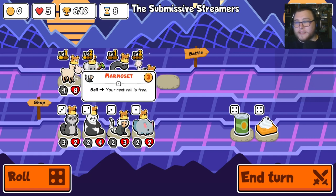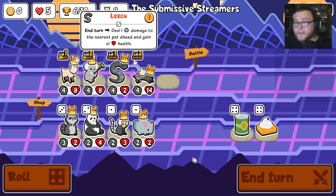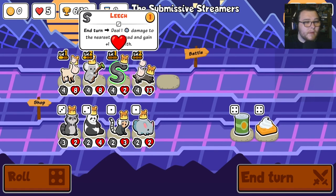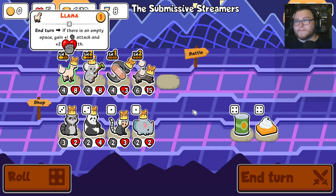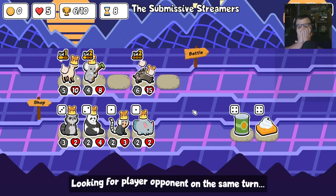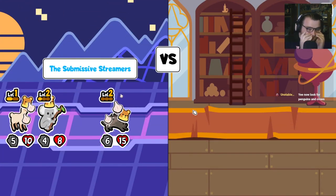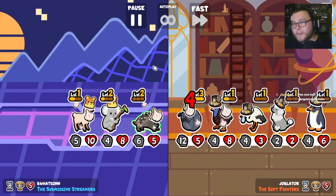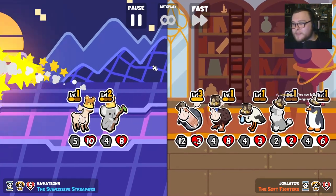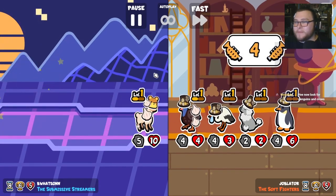And now if we find zebras or anything else to sell — like marmosets — I guess we just go for it. I think this could be the build. I forgot! Clip it, someone clip it. I'm a dummy. I understand that I'm a dummy. Please clip it so I can see myself being a dummy later.